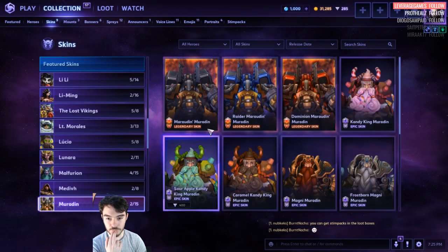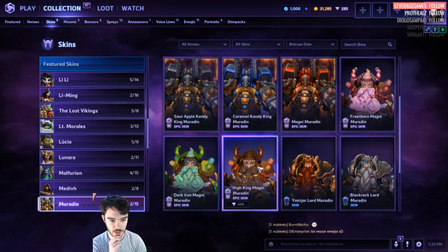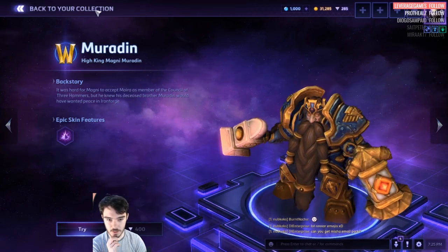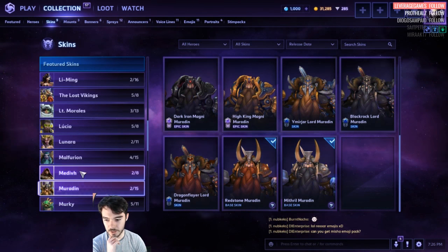Muradin. 1,600 for the Marauder stuff, 400 for the Candy King, 400 for the Kings. This one is new — High King Magni Muradin, that one's kind of nice. New colors. We've got the Master Skin, which is a really good one, and then the base skins.